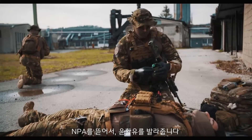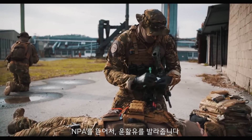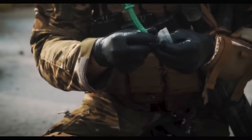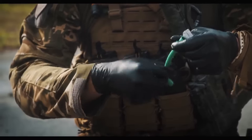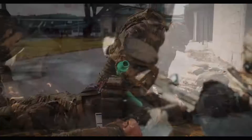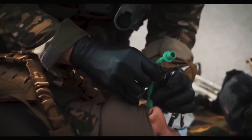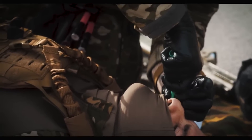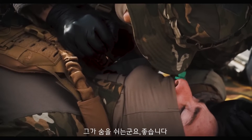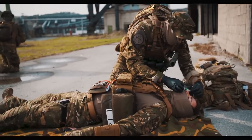We take it out of his IFAK, take the NPA and our trusty lubricant. Bevel towards the septum — insert it. We check. He's breathing. Don't forget to tape it down.